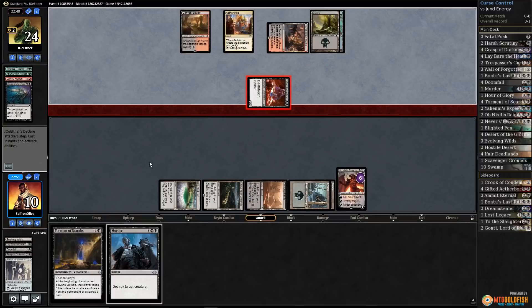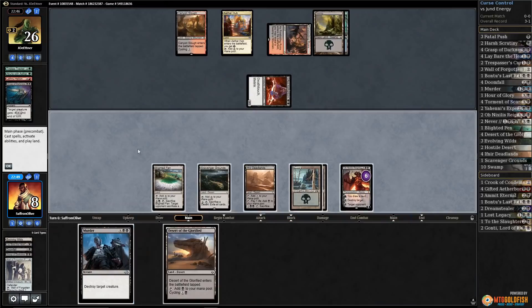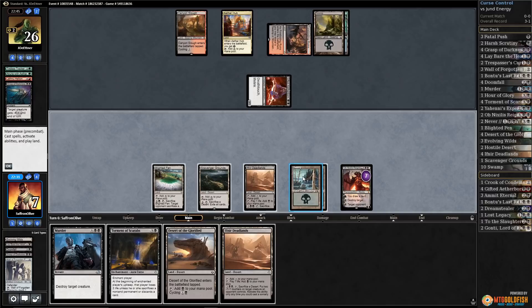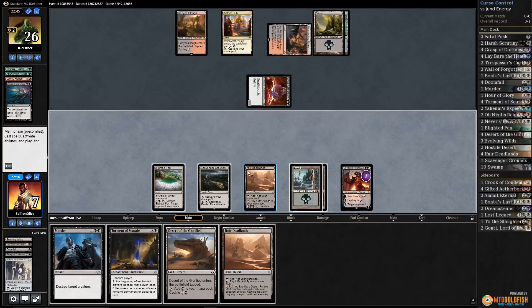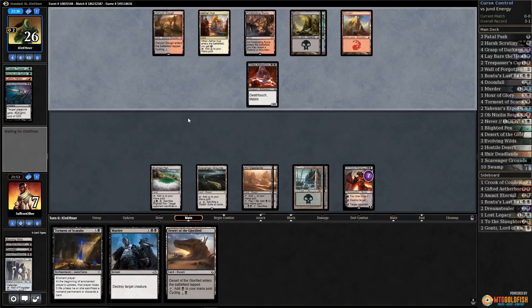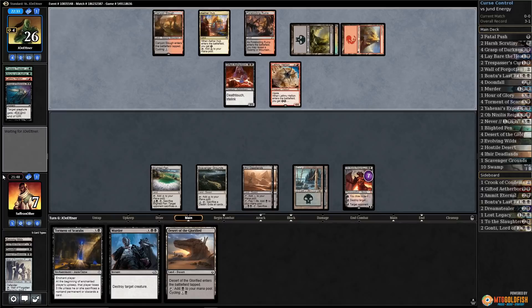Let's see if our opponent goes at us or at Ob Nixilis. They're just going at us, not caring about Mr. Ob. Desert of the Glorified — draw a card. Another Deadlands. I don't really want to Murder that; I want to Deadlands it, but it's so risky. Play Deadlands, pass the turn. We also don't really have a way to gain life, so we can Blighted Fen if we have to.